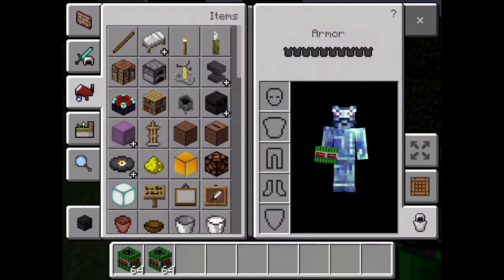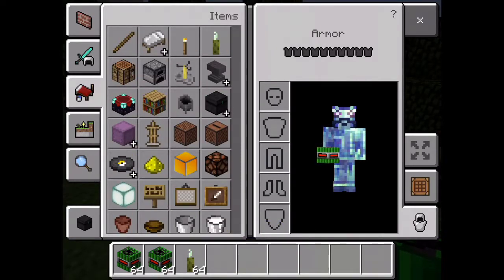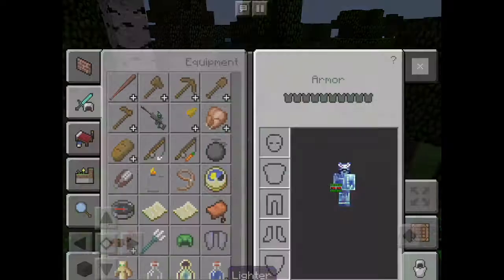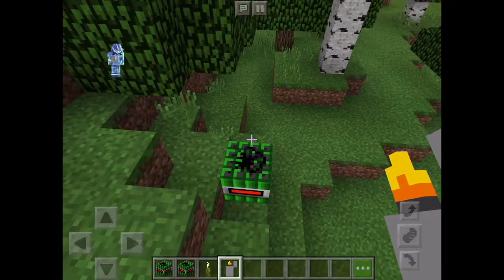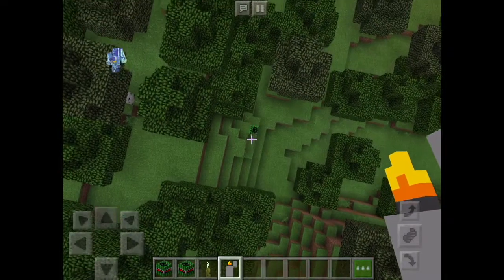I'm definitely not doing two stacks, but I'll just get myself a sea pickle — just kidding, I need the lighter. So let's just fly. I'm not going to place them right here, but right now this is where I'm going to actually showcase what happens when you place a nuclear bomb in a random place.